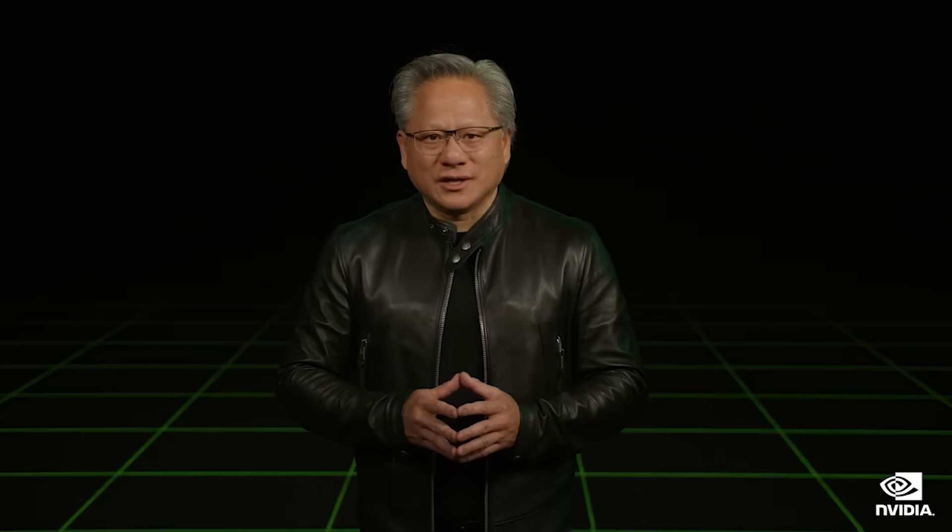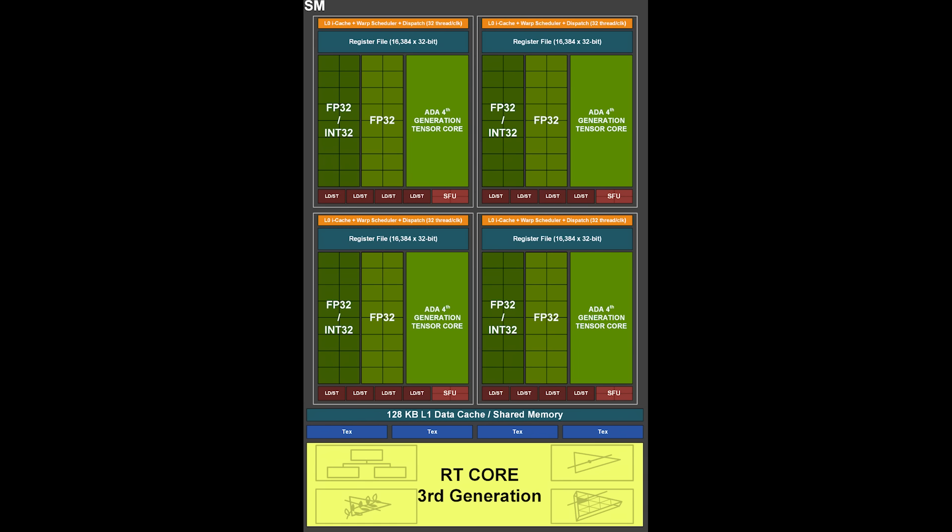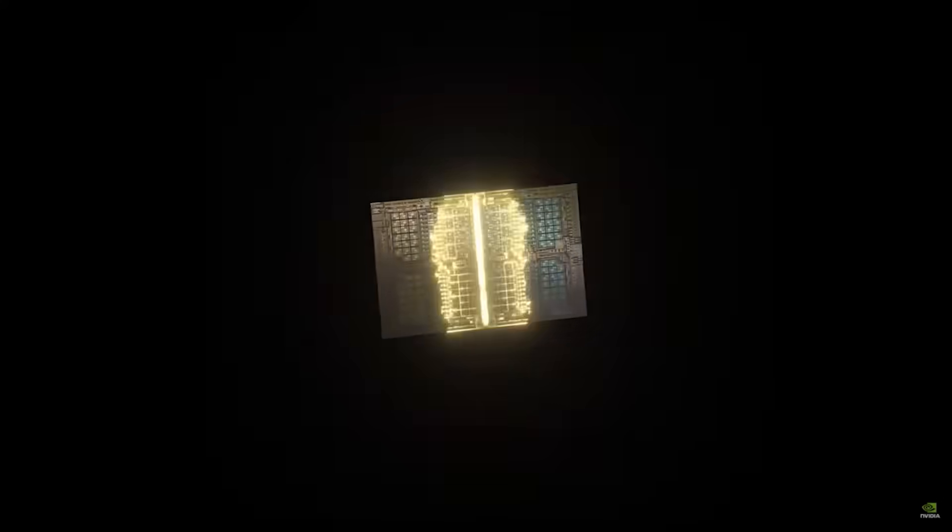As a quick reminder on the specifications — obviously these are not official — it does seem that GB202 has 192 SMs and a 512-bit memory bus capable of supporting GDDR7, either in 2 or 3GB capacity. This is a monolithic die, to my personal understanding, and others such as Copacite 7 Kimmy seem to be reporting the same thing. Other specifications such as the cache configuration are up in the air. I have heard that there are some significant changes to the cache structure of the gaming Blackwell products, with 96 megabytes of L2 cache seemingly present on the GB202 die.